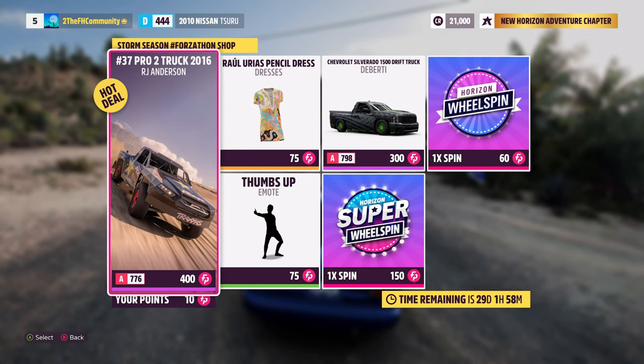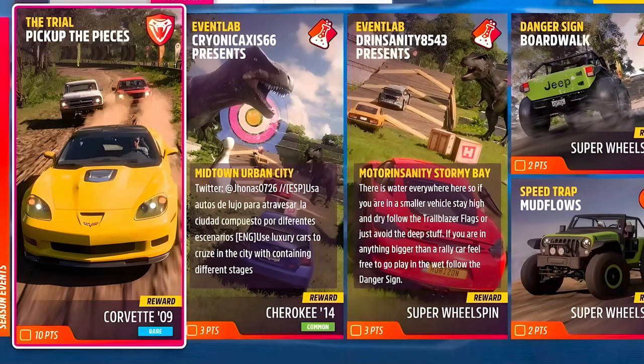And smash six cacti in any Holden. In the shop, you've got the RJ Anderson Pro Truck, the Raul Eurus Pencil Dress for Thumbs Up and Out, the Chevy Silverado Drift Truck, a wheel spin, and a super wheel spin if you fancy them. For the Trial — Pick Up the Pieces — it's an event lab: Midtown Urban City and Motor Insanity Storm Bay.